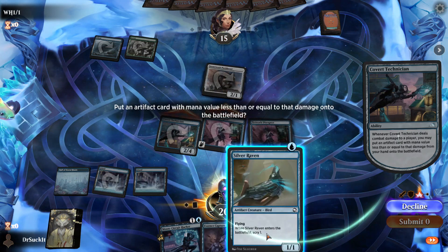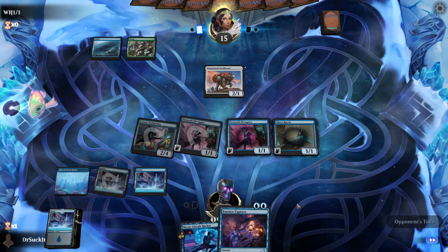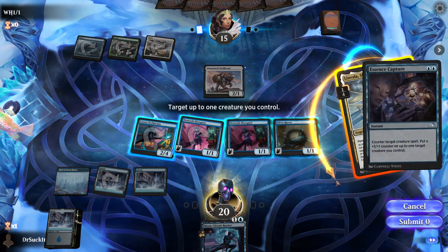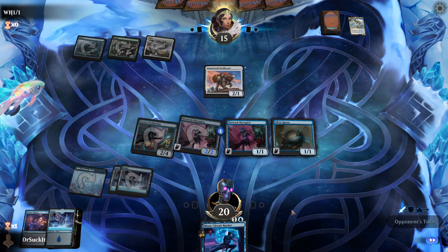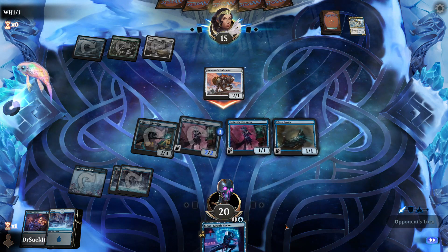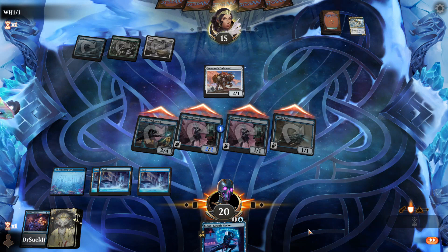An artifact card — let's do it. Counter target creature spell. Put out a creature. Let's put on a flying guy — right there, there we go.